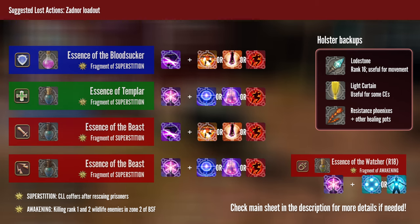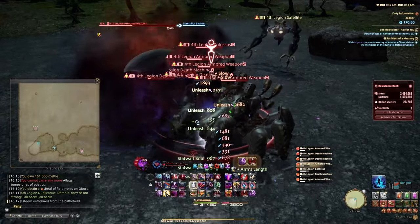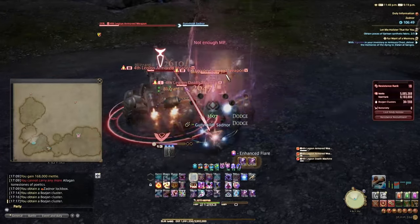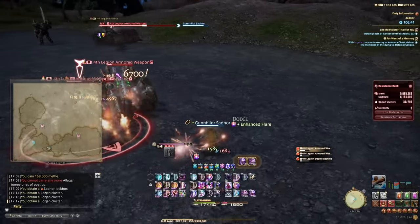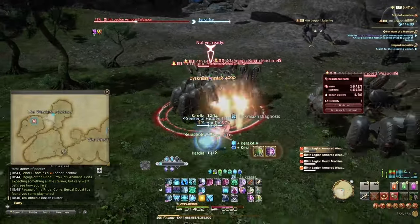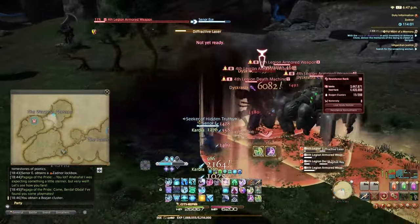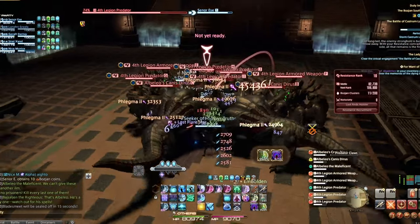For tanks, use the Essence of the Bloodsucker from now on. As most DPS jobs, use the Essence of the Beast. Both come with a passive lifesteal effect — the more damage you do to enemies, the more you heal back — allowing you to do bigger and safer pulls. As a Black Mage specifically, you can consider swapping Beast to Watcher at rank 18 if you have some Chain Spells to spend — this gives infinite instant casts, but make sure to pack some healing to help yourself survive. As a healer, use the Essence of the Templar. All of these essences come from Castrum Lacus Litore chests after rescuing the prisoners, so if you need to farm some, that's what to do. Going back to Castrum occasionally isn't a bad idea at this point, as it gives good fragments and about half a rank worth of mettle at this stage.